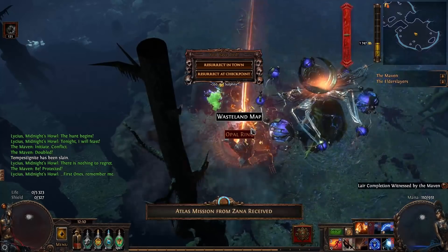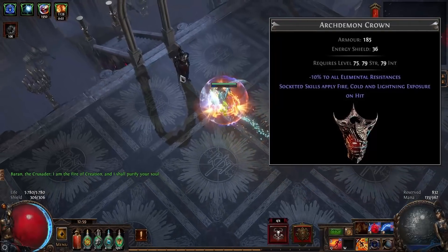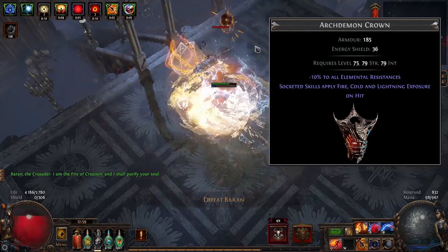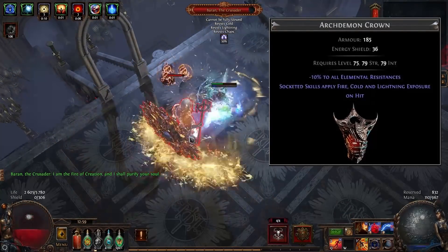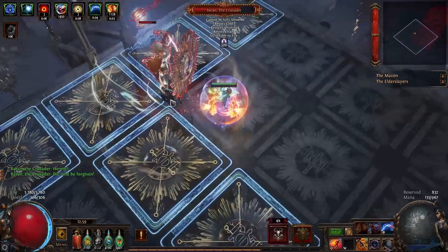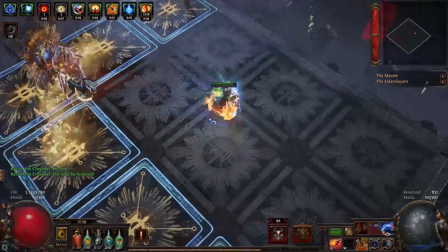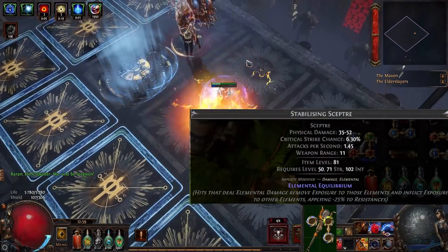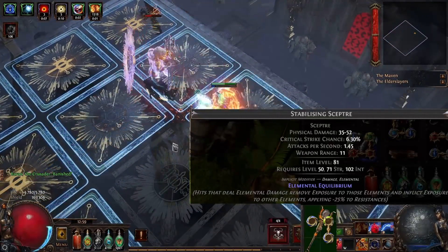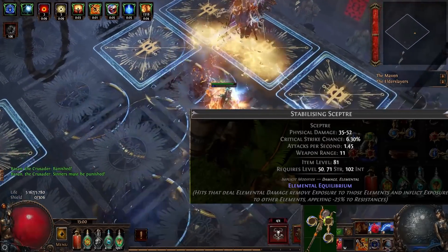For helmets, I used a Demon Crown with 4-linked Vaal Arc until red maps. Demon Crown has a lower level requirement so you can use it early on; Archdemon Crown requires level 75. I like the Archdemon Crown because socketed skills apply all 3 elemental exposures and debuff enemies with minus 10% to all elemental resistances, so you don't need to hit enemies with other spells to apply exposure. With this setup, using Arc lowers enemy fire resistance by 45%, not counting Vulnerability. A Stabilizing Scepter with Elemental Equilibrium as implicit offers minus 25% exposure, but hitting with lightning damage removes lightning exposure and applies cold and fire exposure instead.